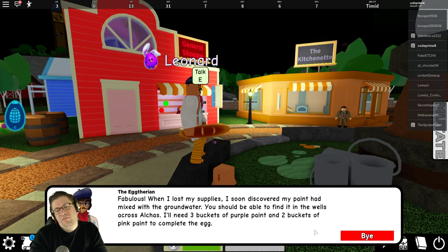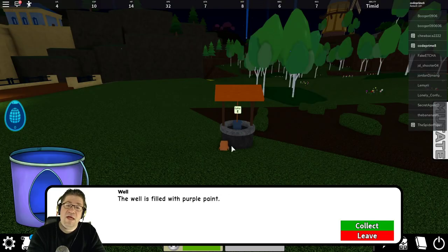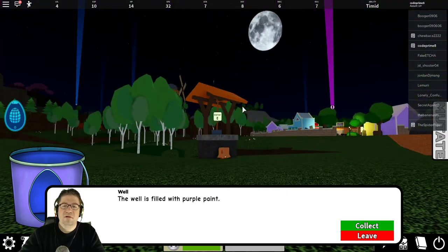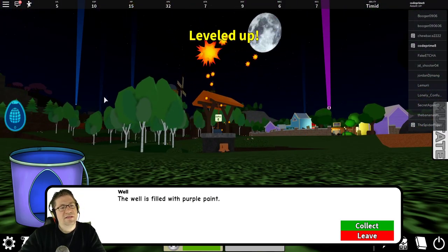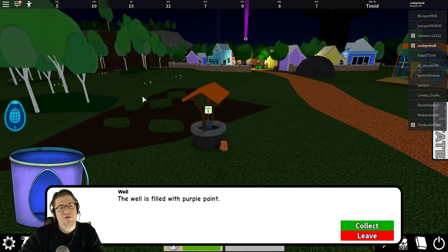He's going to need three buckets of purple paint and two buckets of pink paint to complete the egg. If you run over to the well — look right here — see how they've got little light-ups on all of them? Just go to those, grab the paint, and jump back over to Leonard.